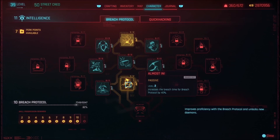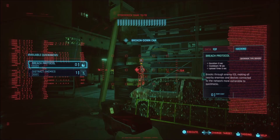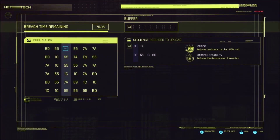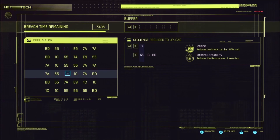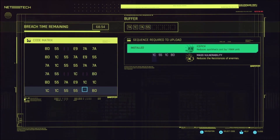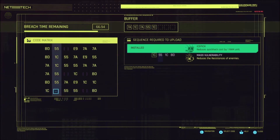You have a mini-game that you go through, and you upload demons when you're jacking in. The Breach Protocol affects how much RAM you use. Depending on how much you invest in the Breach Protocol tree, you can also add more demons — programs that make V's hacking stronger.